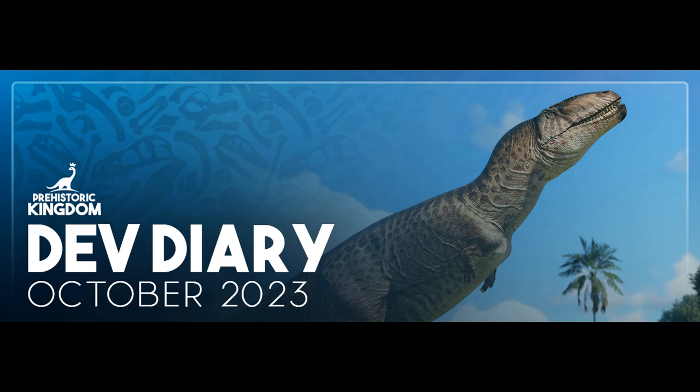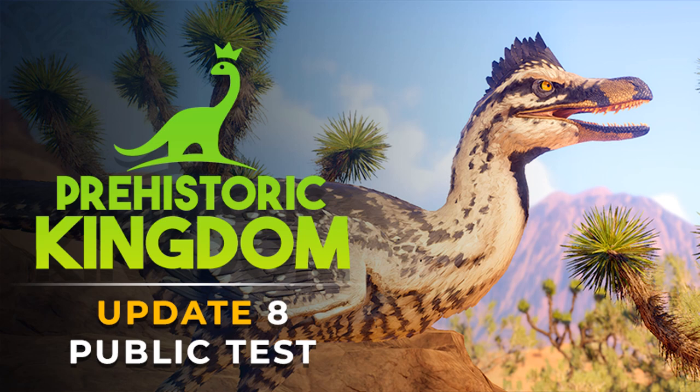Starting off, Update 8 is a big update featuring some major improvements to the game. We've got a new species, Velociraptor, as you can see right there. Animal locomotion and an AI rewrite have been occurring, bringing all the animals including Velociraptor over to a new method of locomotion and changing how they behave.